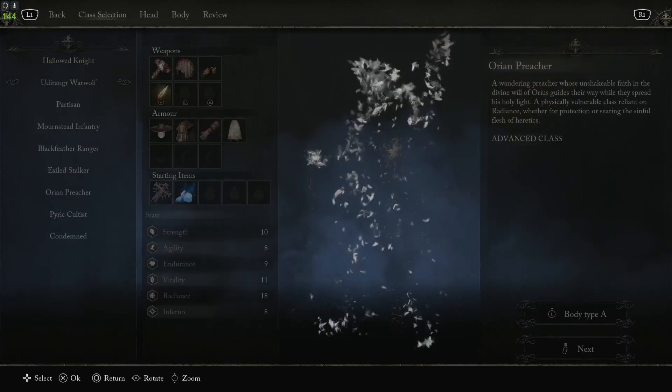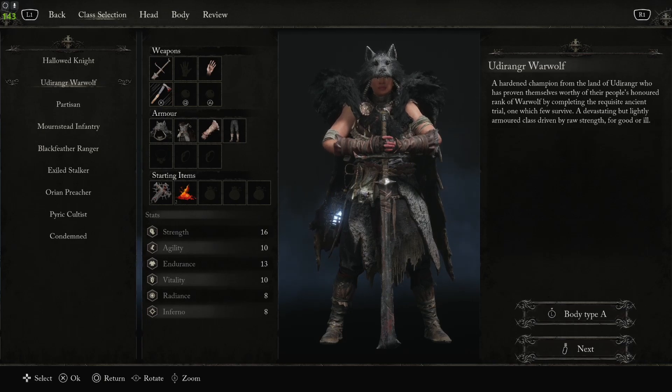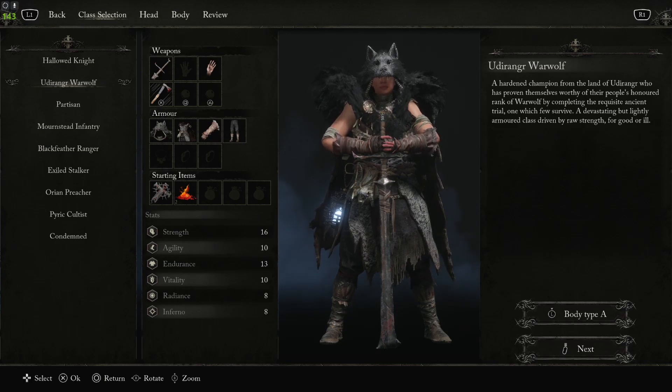Now for the classic oonga boonga — you want to wield the big weapons and do the big meaty blows. You're going to want to pick the War Wolf. This one starts with 16 strength which is a hell of a lot. You can also go with the Dark Crusader, but they start with 12 strength — though they do have 14 vitality. If you're going all in and want that strength right away the War Wolf is the one for you, and it has the bonus of starting with throwing axes for a ranged option.